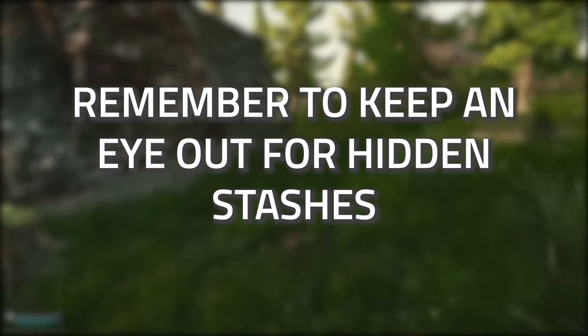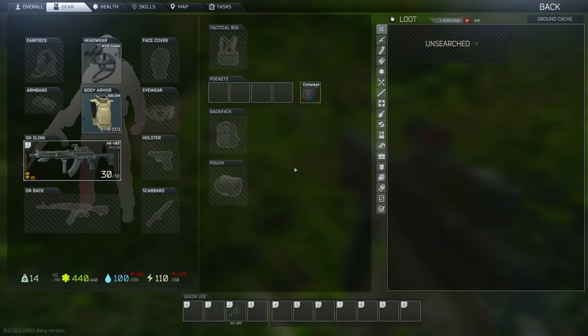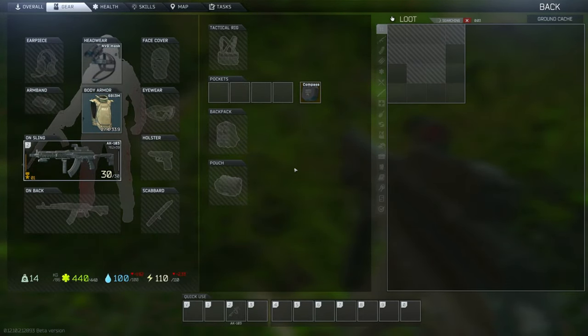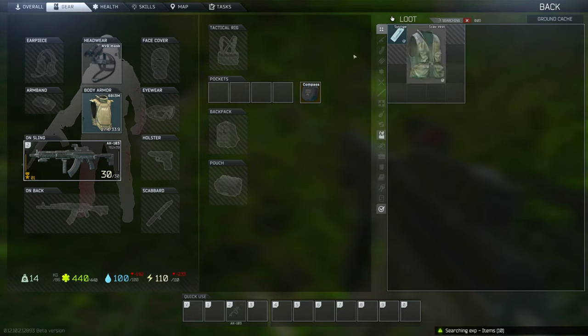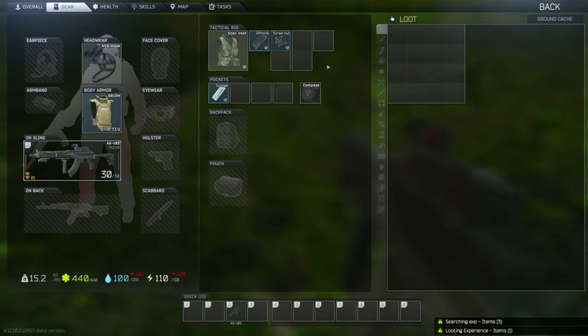Stashes are also a great source of money early game. I have guides for every map — Customs, Interchange, Woods, and Shoreline. There are about 40 stashes on Shoreline and around 25 on Customs. I'll leave links in the description so you can check them out before the wipe hits.